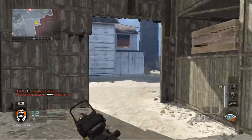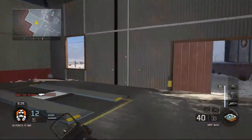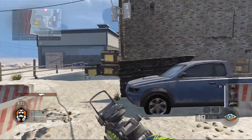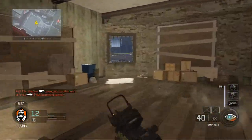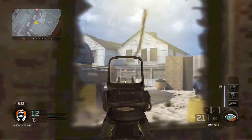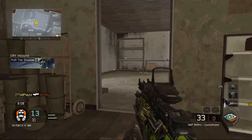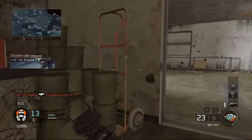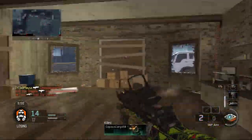For the last scorestreak I've gone for the Wraiths. I absolutely love these — I have them in all of my classes because they're just like spiky balls of death. They run around and sort of blow up, and they're just a really, really great scorestreak. Sorry this was a very quick best class setup — hope you guys did enjoy. Let's see if we can get 10 likes, that would be much appreciated, and I'll see you guys soon for a brand new video.